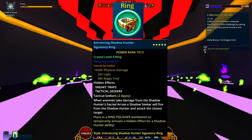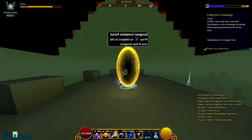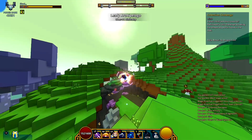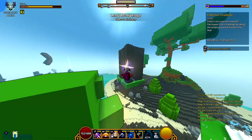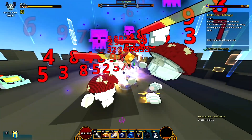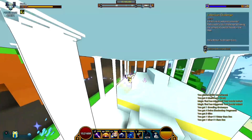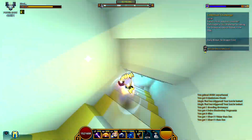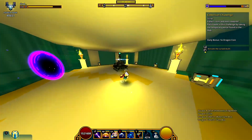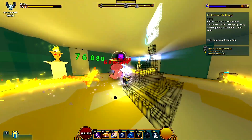Speaking of ring — crystal level 4 ring with magic find and tactical seekers ability. Even though I said I don't use the ultimate ability, I have tactical seekers because I was doing DPS testing prior to this recording. So normally I'm not going to be using this ability on this Shadowhunter. However, if you want the highest DPS or if you're lower in stats, tactical seekers is a really good option because it helps with DPS and burning bosses down. Magic find on my ring, obviously because of drops.